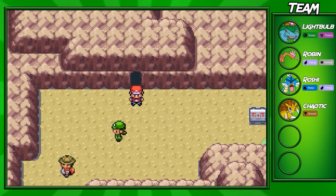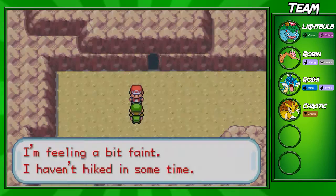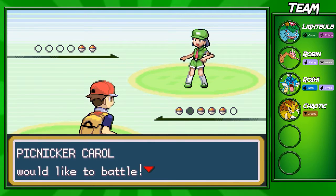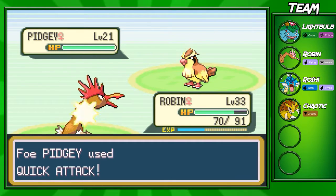Once you make it out of the cave you can actually fight a few trainers if you want to. I don't necessarily think you have to, but I recommend doing it just for the levels. The first trainer you're going to come up against is Karl — he's gonna send out a level 21 Pidgey, and his team isn't too hard to deal with.